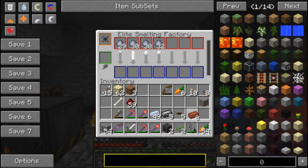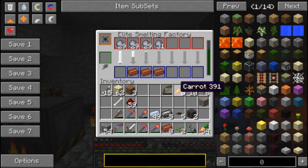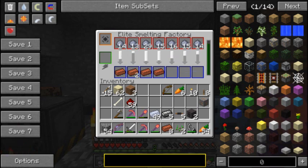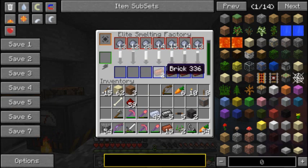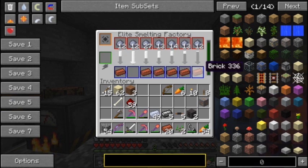I think this Elite Smelting Factory is actually less efficient at this point, because you can smelt so many things it can't actually power all of it — which is kind of ridiculous. You probably need a better energy source — most definitely. I'm just trying to get this sped up though. Right-click on my Elite Smelting Factory when you get here.